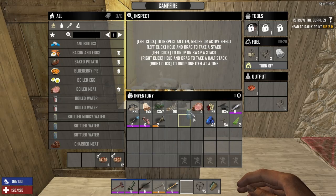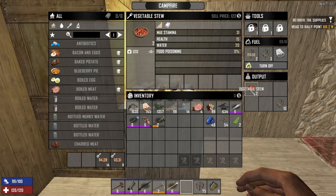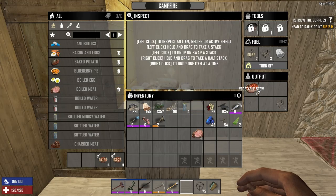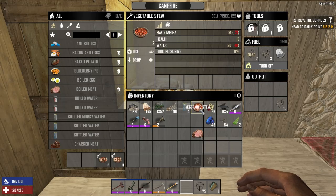Oh, we are set now! It gives hydration too - sweet! Look at that, I feel so much better. That's 15 health, 31 stamina, and 20 water. Actually I think they lowered that - the stamina used to be 40-ish, or maybe I'm thinking of the blueberry pie.